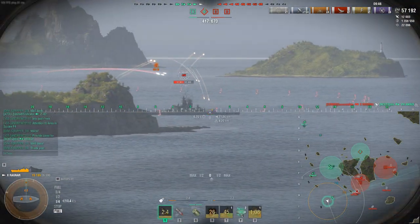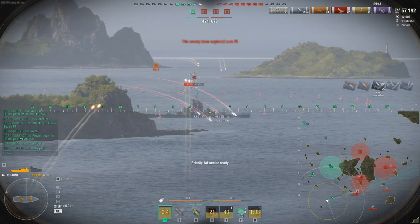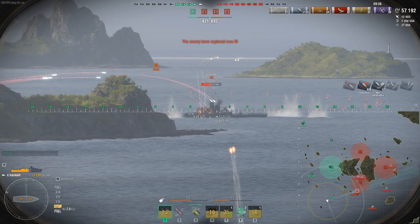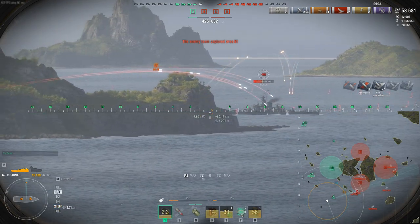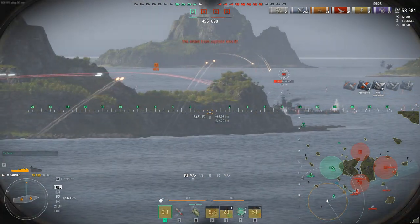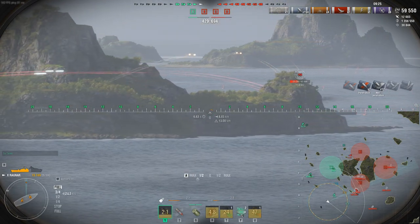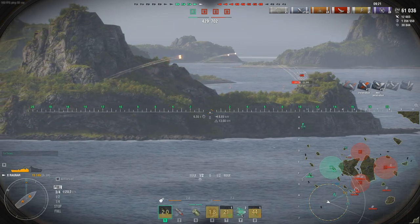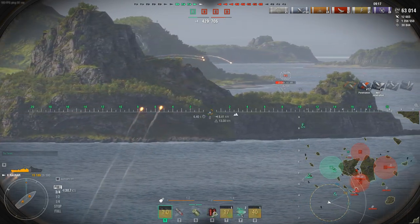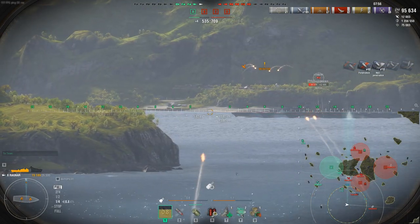We knocked out two planes for 11,000 AA damage. Not like the training room — in real games the CV players are built to full potential and maneuvering to avoid flak clouds. We're not getting the full numbers we see on the spreadsheet. What counts is what actually registers as a hit. Whether the damage connects or not is the difference between the stats and the reality.